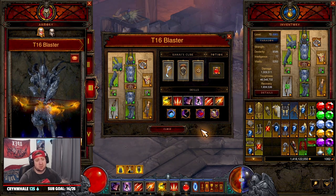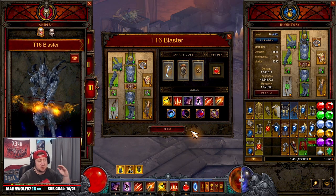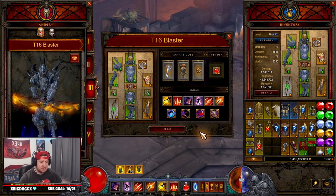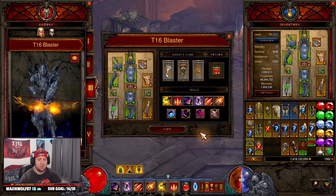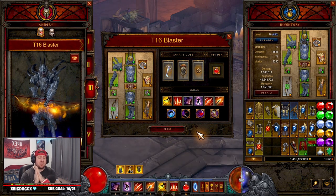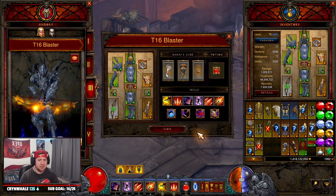That's the build, guys. Thank you for watching — it's an absolutely crazy T16 farm. You get all your resources really fast, zoom across the map, and deal crazy damage. It's insane for T16, especially in groups doing bounties. Try it out and let me know what you think in the comments. If you enjoyed the video, drop a like; if you're new here, subscribe. I've been thinking about streaming Diablo — let me know if you'd like to see that. As always, stay gaming — catch you guys in the next one.